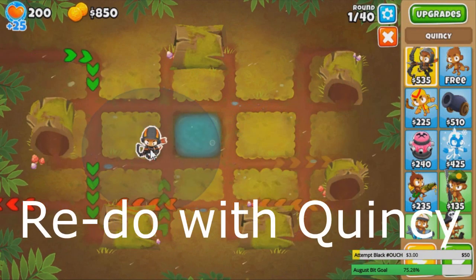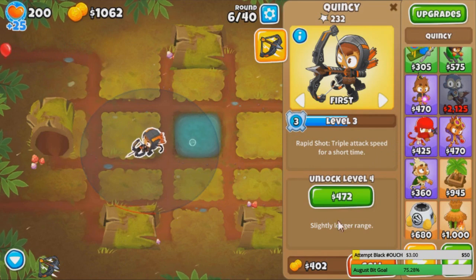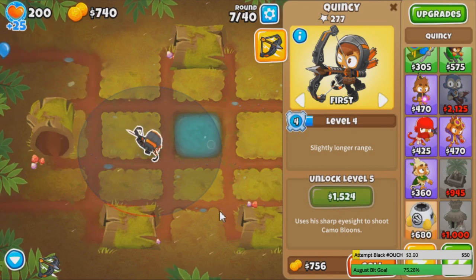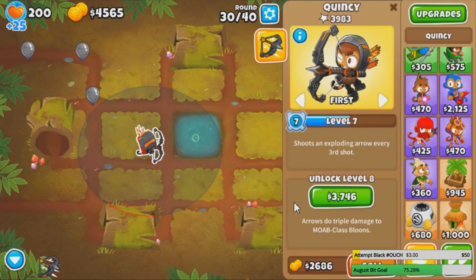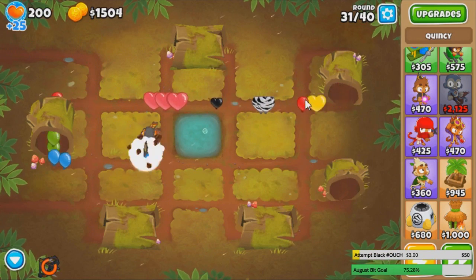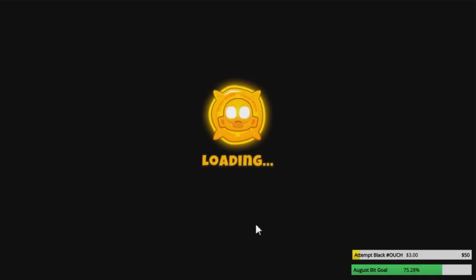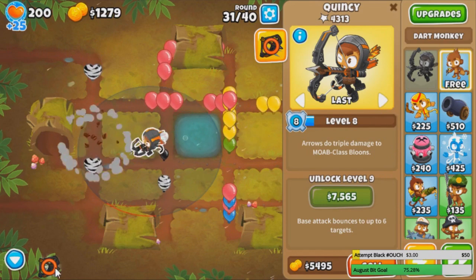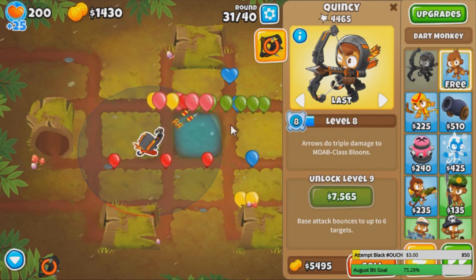Ooh, that's a cheap Quincy — 500 bucks. Should we get a village, or go straight to upgrading this guy? I'm thinking just upgrading from now. Like, is there ever a time we need the MIB? How much of a difference do you think this extra MK and the logs map will make? Last time we got to 37 on four circles. Quincy is slowly starting to struggle though — there are a lot of regrows. Can we get them? Nope, Quincy says no. Put on overdrive to get rid of every single regrow, except for one of course — it's always gotta be one regrow.